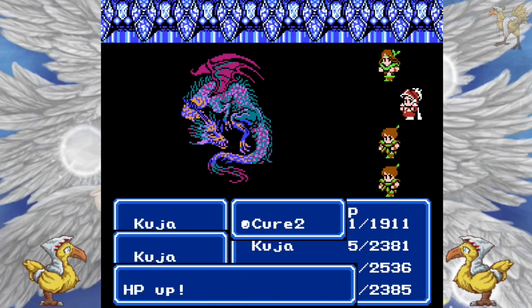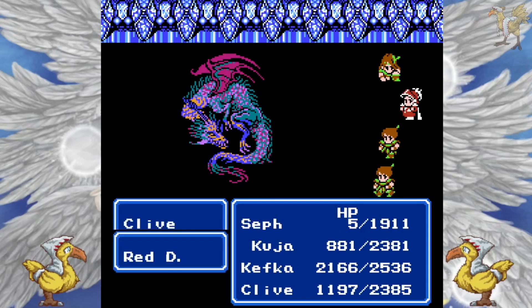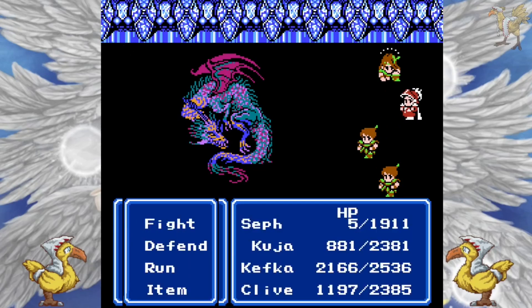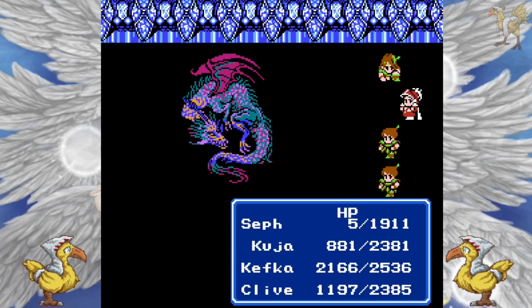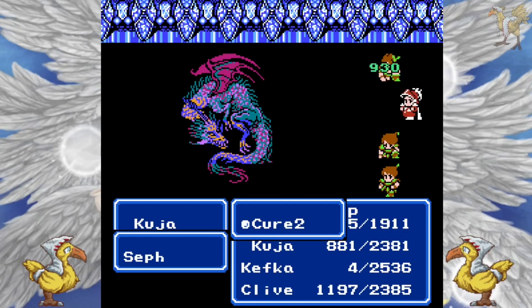Okay, at least I got heal off. I'm only healing with my magic for about 800. When things are dealing a thousand plus on a hit, that's not great. I'm pretty sure Kooch's magic stat is currently being based off the Onion Knight, and that is trashed here, because Onion Knights are not supposed to be able to use magic. Well, certainly his HP growth stat is. As long as this thing keeps using Whirlwind, I should be okay.